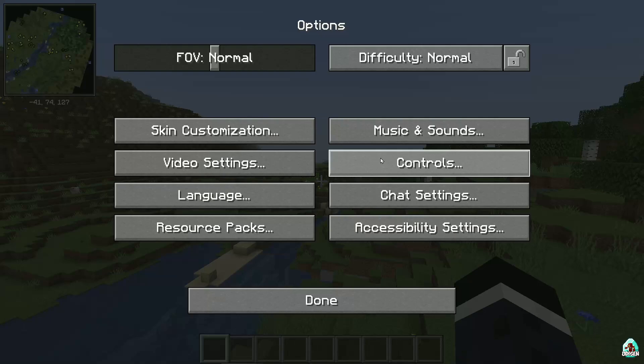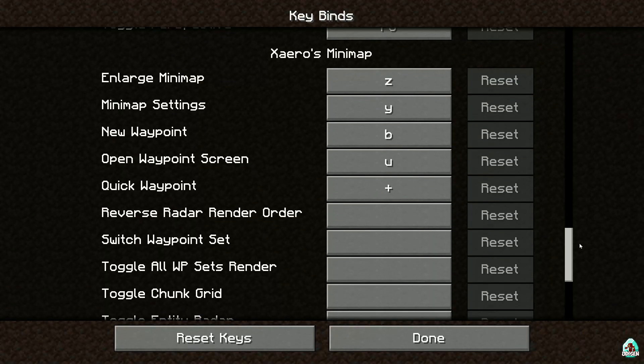Anyway, press Escape, then go to Options, then Controls, then Keybinds. Scroll down and you will find all the keybinds you need for the minimap.